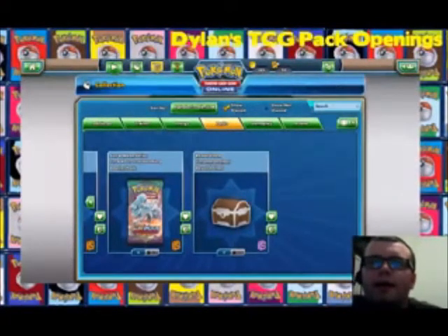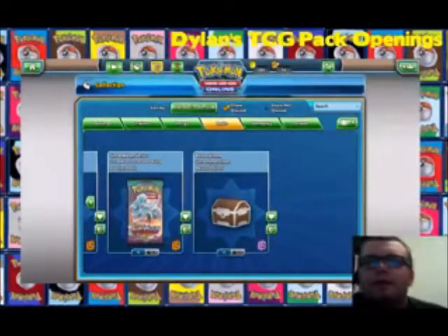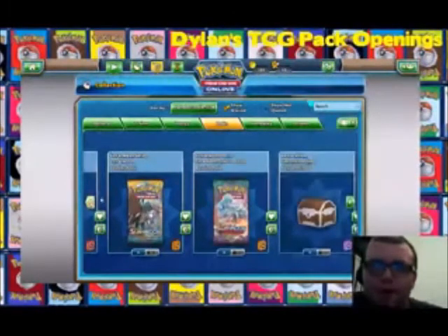Hey guys, Dylan here, and I am in shock. We're doing a TCG online opening. It looks like I've got an uncommon chest and two very nice things — but that's wrong. I have that, plus something I finished today. Now prepare for your minds to be blown. It's like the sun and moon pack I forgot about.